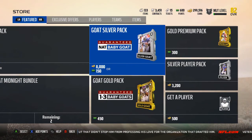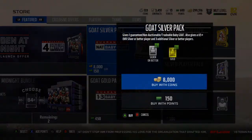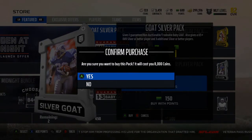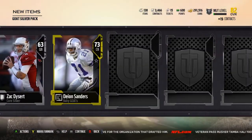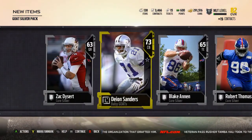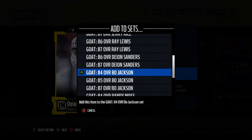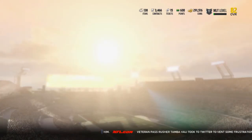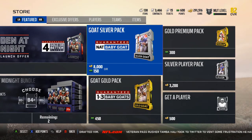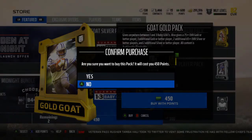I want to do a little bit of an experiment. I think if you buy one of these packs, you're going to get one Baby Goat. So I got the Dion. He is addable to the sets — not auctionable or tradable, but addable to the sets. So if you're going to complete these sets, you want to buy these 8,000 coin packs because they're cheaper — you're saving like 2,000 off the volume from the auction.